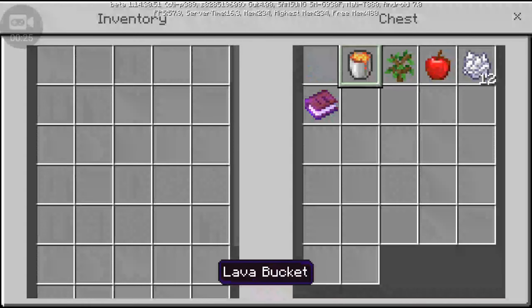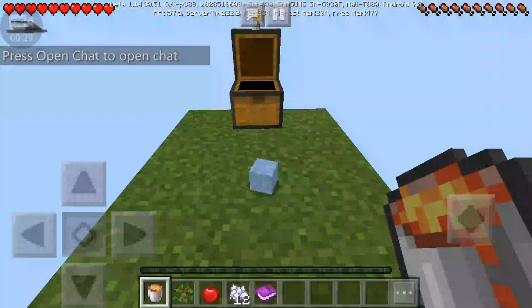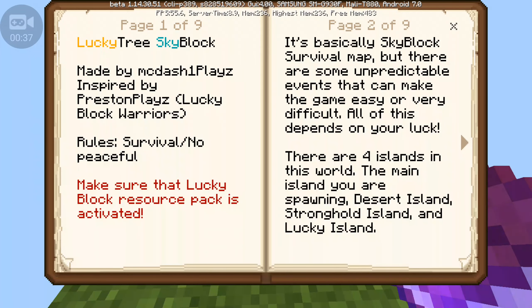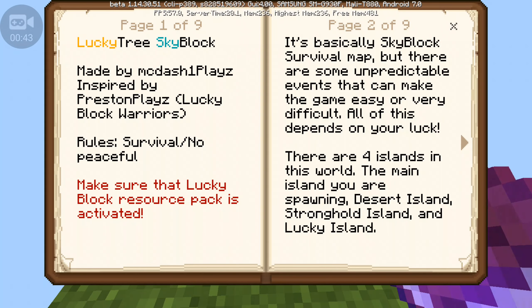It's actually a Lucky Block tree. Now there's a texture pack for this, but I don't know if it will work. I'm just gonna take the stuff here — gonna take my eyes and read this book. Lucky Block tree, made by blah blah blah. It's powered by Preston Plates. Rules: survival, no peaceful. Make sure that the Lucky Block resource pack is activated.